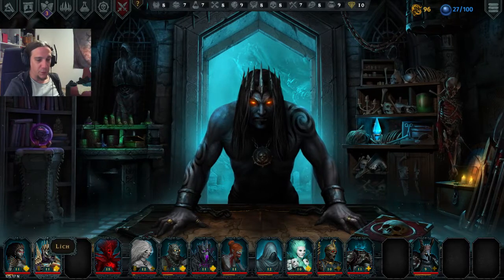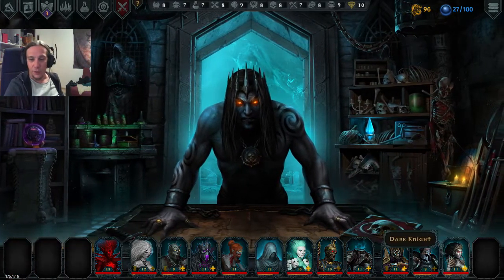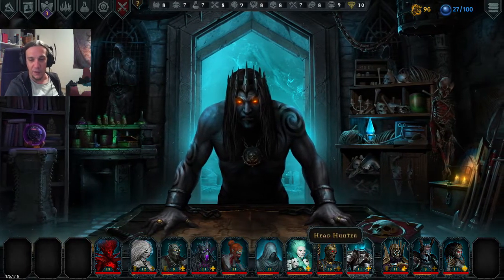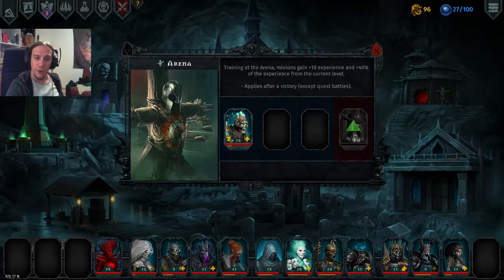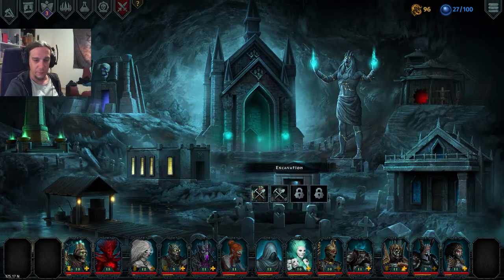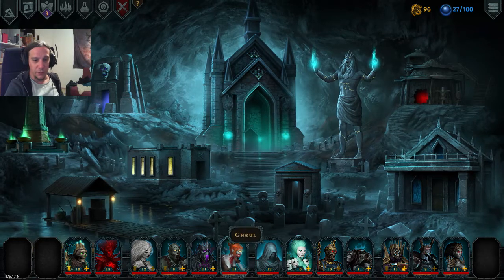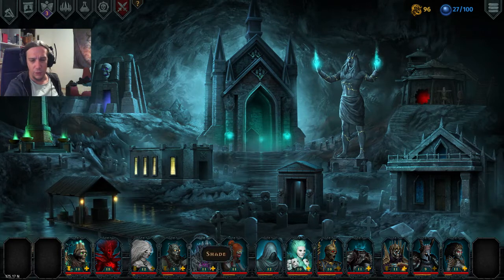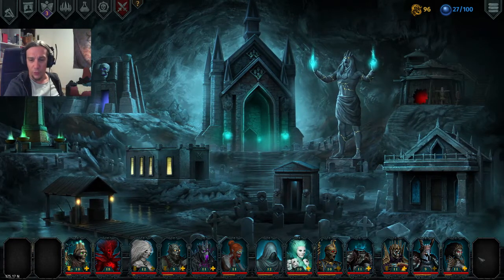Let's set up the first formation. I don't want to use the Lich because I don't want to lose the Phantom. I want the Phantasm at the front — that's for sure. Apart from that, let's use a good old Skeleton. We're going to do a solid damage combo.